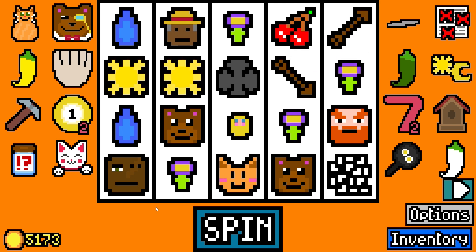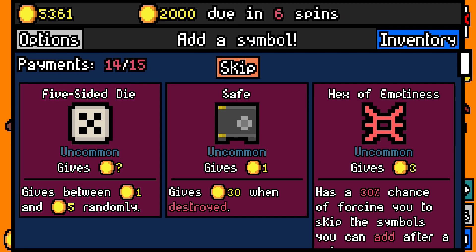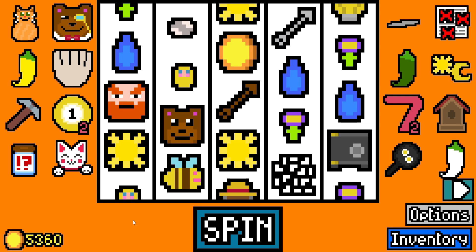All this time I thought the only arrow available is the Bronze Arrow — nope, there's a Gold Arrow even, but it's apparently very rare. Let's see. Grab a safe? Might as well.